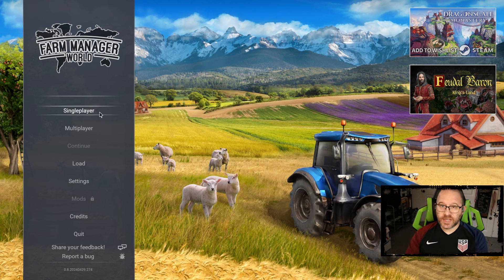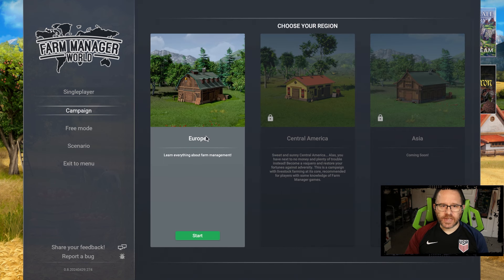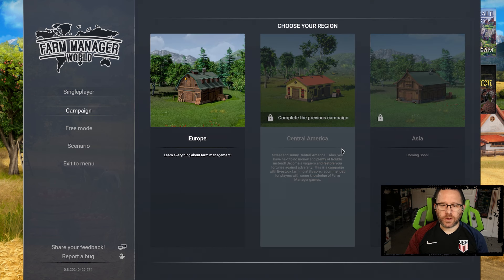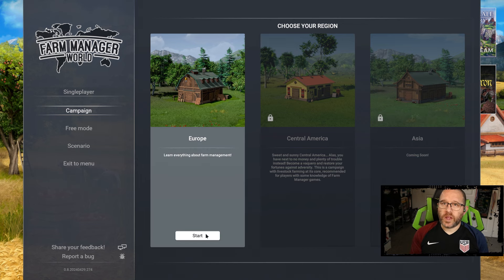The game comes with single player and multiplayer modes. In single player there are scenarios, a primary campaign, and a free mode. As the game releases into early access there are eight scenarios available. The campaign begins in Europe, moves to Central America, and eventually they will add Asia to the list. The game's tutorial comes with the European campaign, so we will begin from there even though I'm familiar with the game.